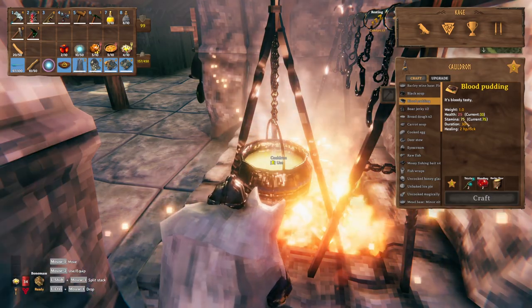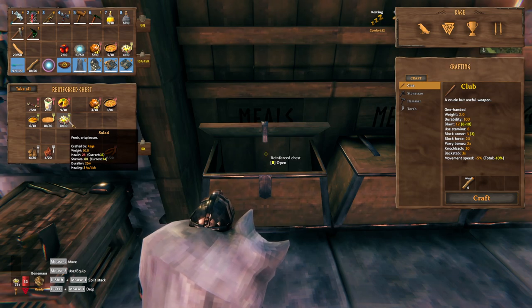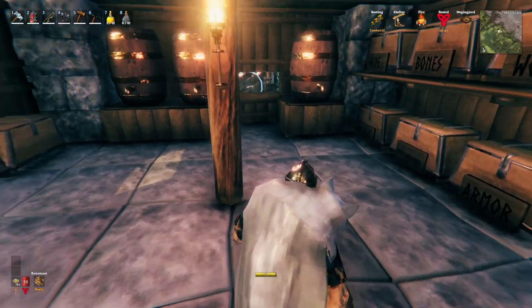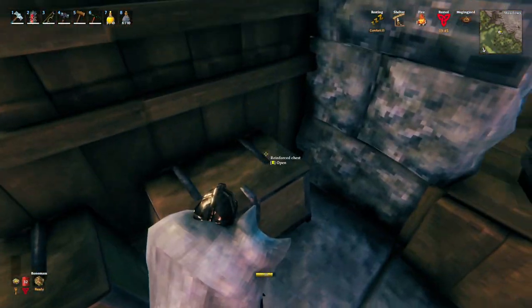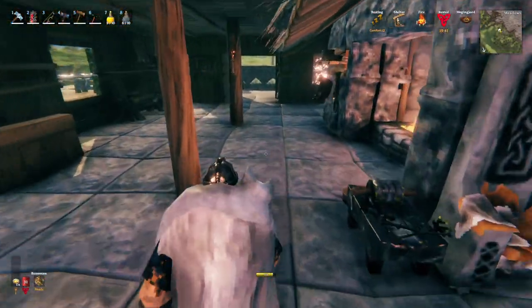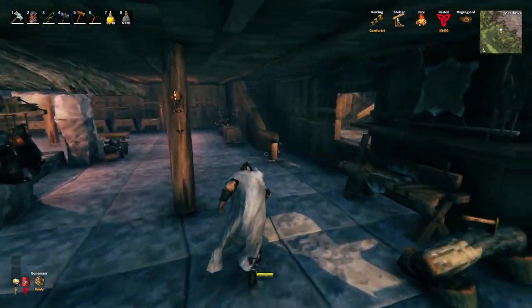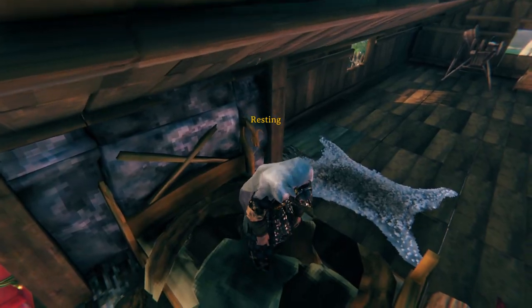The blood pudding stamina is 75 and the salad is 80, so the salad is better. The blood pudding might be better than bread, but farming leeches is something I don't really love doing. I do kill them when I come across them, but I don't really farm them much. Plus I needed a lot of that stuff — the blood bags — for the hit point meat. I think that brings you guys up to speed, so let's go ahead and go to sleep.